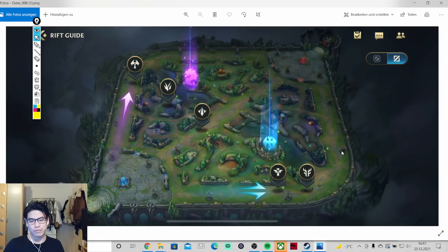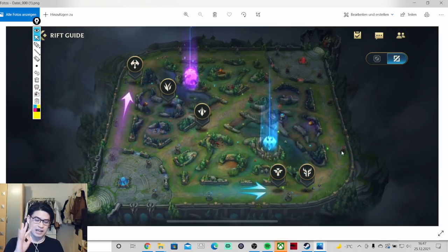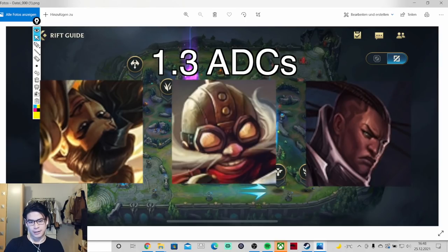1.2 is assassins — Zed, Akali, Fizz, Ahri, Diana, and Katarina are the typical assassins. As the name suggests, they just jump in, kill you, and jump out again. Best example is Zed, who goes in, one-shots you, and gets out. These champions are very squishy but the kill potential is insane. 1.3 — the top ADCs in the mid lane are definitely Corki, Lucian, and Akshan, all three pretty strong in S-tier.